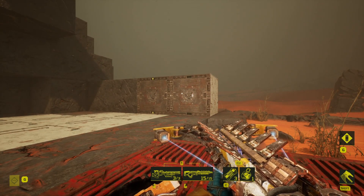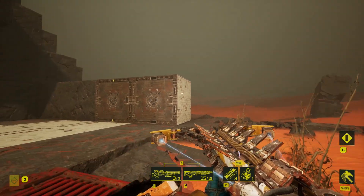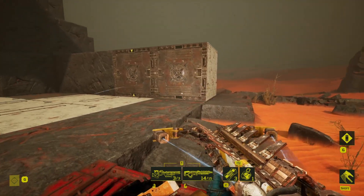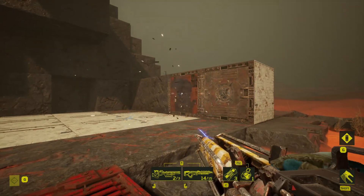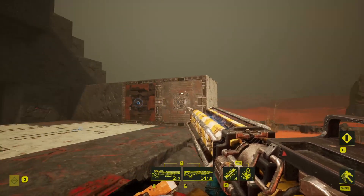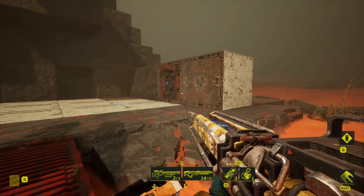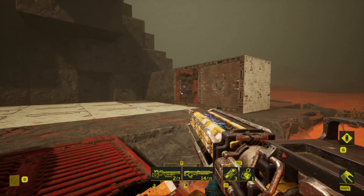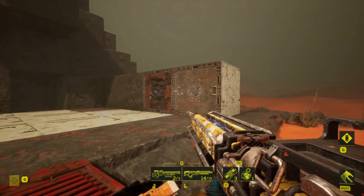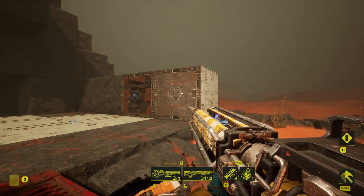Ironclaw traps are the only trap in the game currently where the trap itself can be disabled by destroying a disconnected part of the trap. Normally, in order to disable a trap, you have to shoot some part of the trap itself. But with the Ironclaw, you can actually disable it without completely destroying it by shooting the claw, or cutting it with any sort of sword, grenade, projectile, impaler trap, piston — really any sort of damage that impacts either the chain or the claw will break that claw and disable the trap.